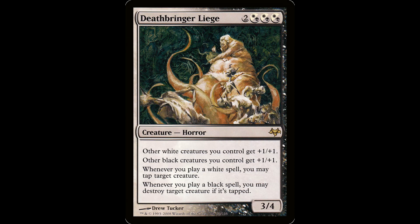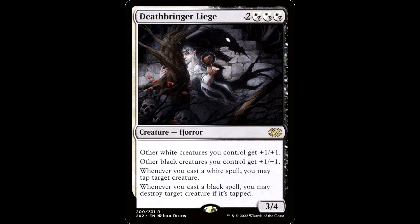My favorite is the Deathbringer Liege. I don't know what's going on in this art, but I know that this guy likes meatballs. It's two and three hybrid white-black for a creature — it's a 3/4. Other white creatures get plus one plus one, other black creatures you control get plus one plus one. Whenever you cast a white spell you may tap target creature. Whenever you cast a black spell you may destroy target creature if it's tapped. If you cast a spell that's both white and black, you just stack the trigger so you can tap it and then kill the thing — that's from the rulings as well. This guy got new, even weirder art in Double Masters: just some little creep hawking strawberries from behind a tree. I prefer the older art with the guy eating meatballs.